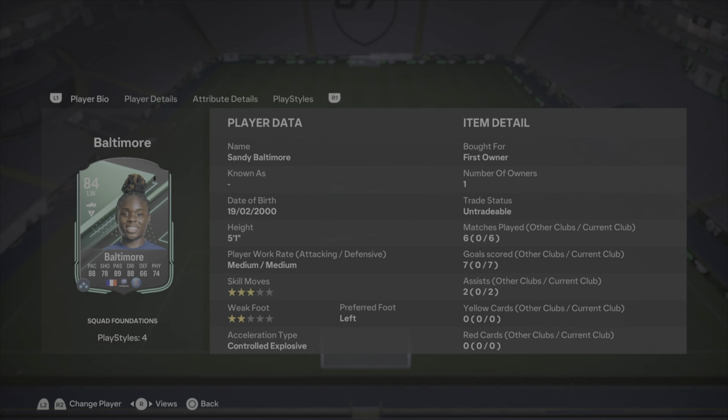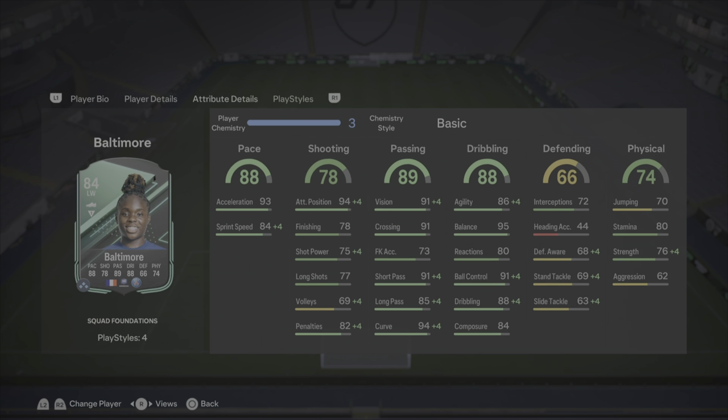She has played six games, getting seven goals and two assists — those two assists were absolutely beautiful. Now it's time to review the card. I'm going to go through each category and rank it out of 10. Pace on the card is sensational. She feels very quick on the ball because of the 93 acceleration, 90 agility, and 95 balance. I'm going to give her a 9 out of 10 for pace — she feels very, very quick, especially with the plus 4 to sprint speed, which allows her to run in behind without getting caught.